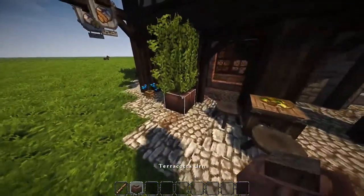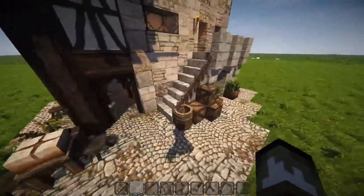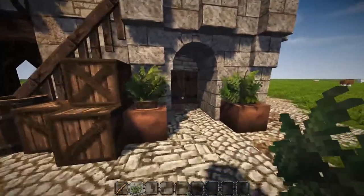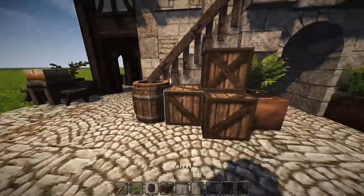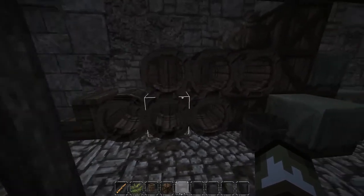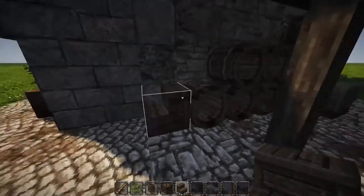Out front we added seating areas for bakery customers to be able to buy their food and come sit, using multiple terracotta urns and right-clicking once to get the top on to make pots for plants. On the other outside we used those urns again for plants and the bracken plant for some greenery. In the back we added random bits of storage using crates and barrels. For the barrels sitting on their sides, I added a stair block using oak platform stairs as a buffer so they couldn't roll away.